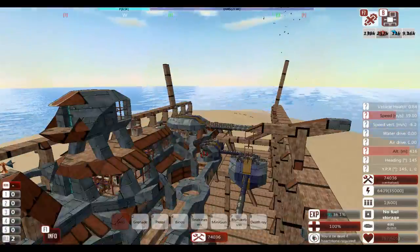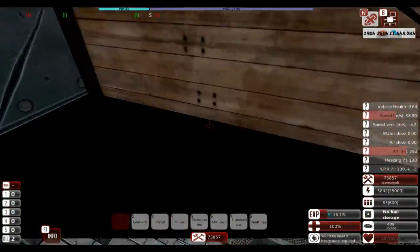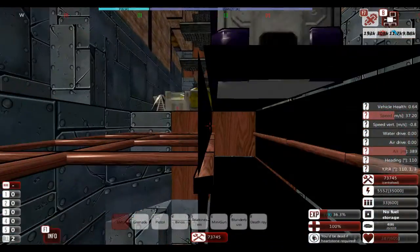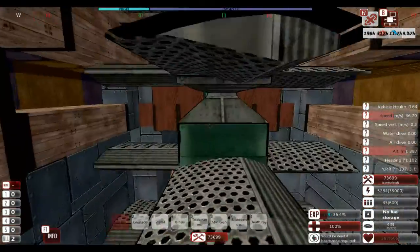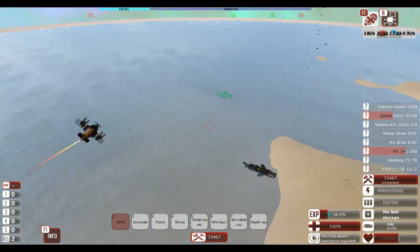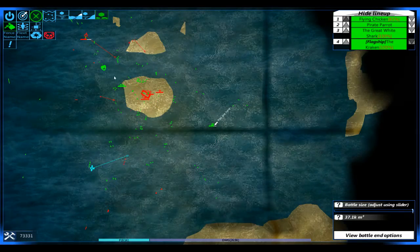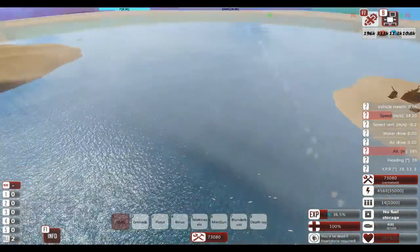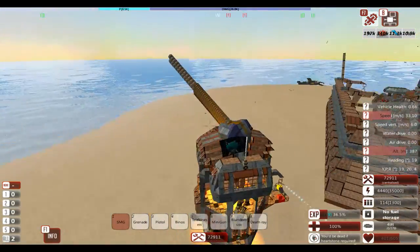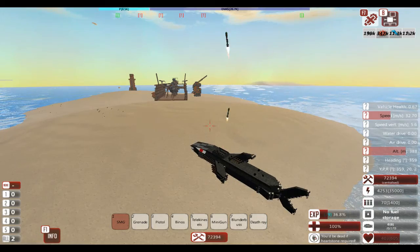It's not going to attack me because it's connected to the actual thing. I really need to add in some AI controls so it won't go onto the land or something.